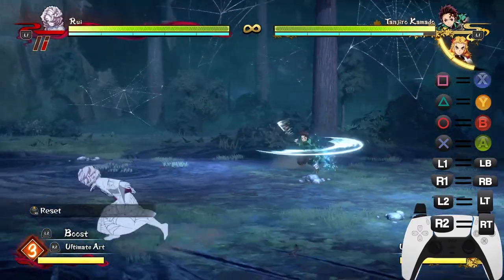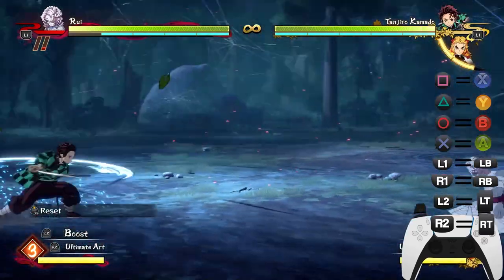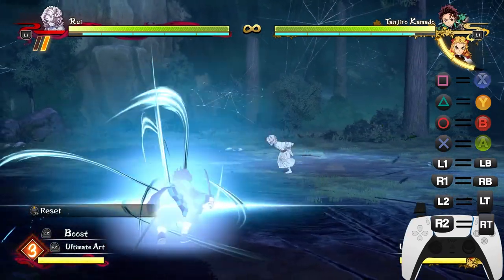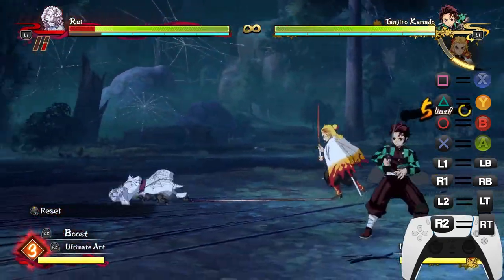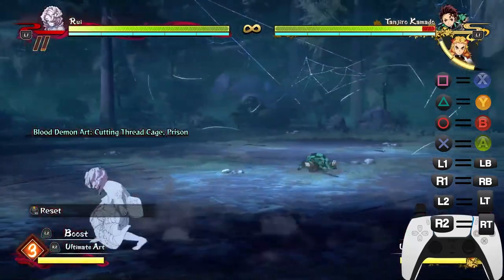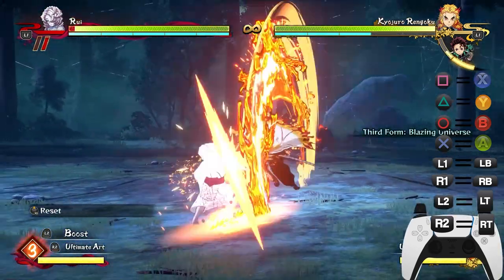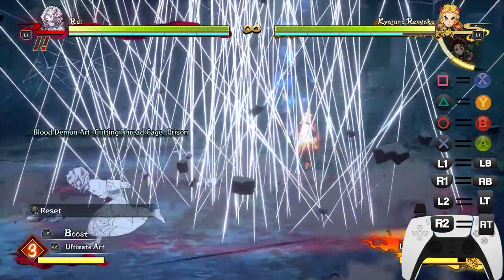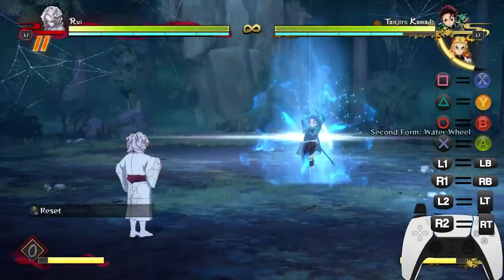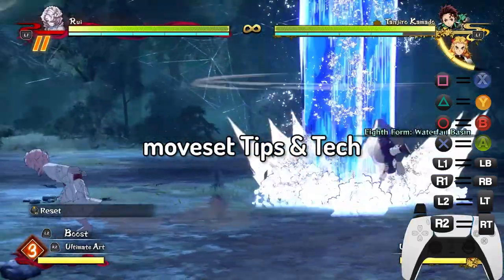Be quick with this move because your opponent can mash out of it. It's not as good as Demon Skill 1, but it is a good trap move. When Rui performs it he jumps back, which keeps you safe from mashing. It also catches people attempting supers, so keep that in mind. Mind your meter since it also uses your escape gauge.